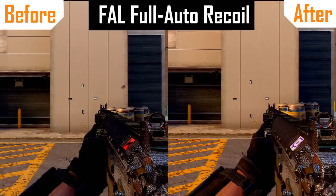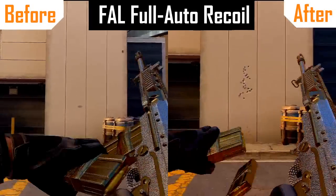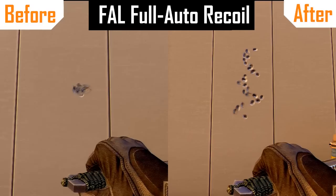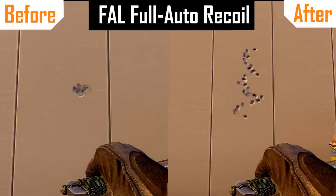Another interesting change was the addition of recoil to the FAL fully automatic when using select fire. When the FAL is fully automatic, it is a beast — very easy to use with low, low recoil — but after the patch now the FAL has significant recoil, making this weapon a lot harder to use if you want to use select fire.